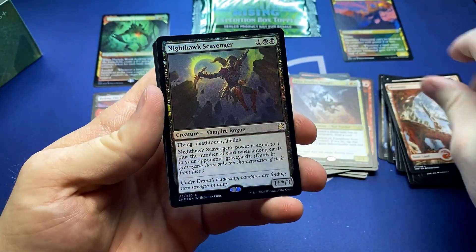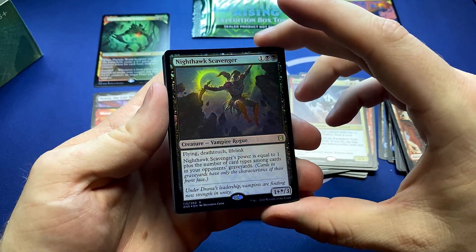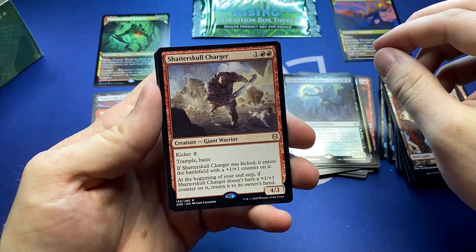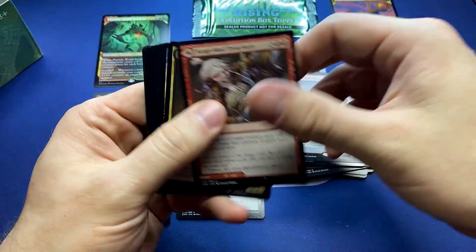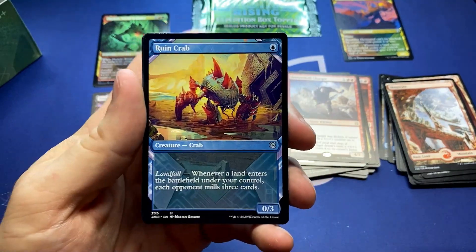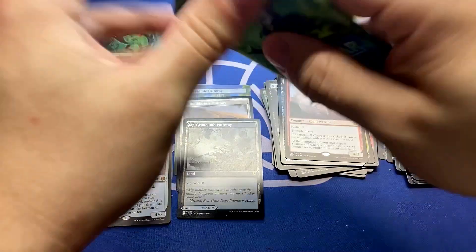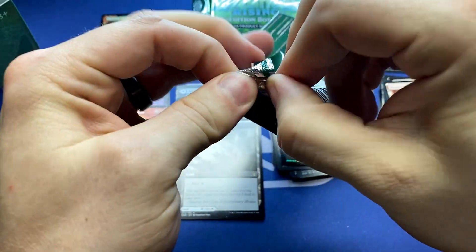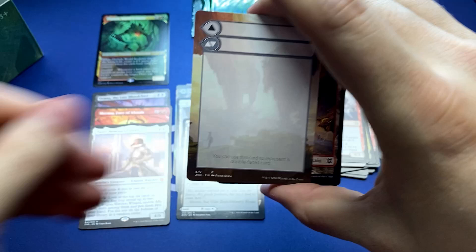Mountain, and then a third foil rare — Nighthawk Scavenger. Three foil rares in this box! And Shatterskull Charger, the giant warrior — another one that could definitely see play in red decks. Red deck wins. And the Rune Crab with one of those beautiful showcase pieces — those look great. I don't know how you all feel about these, but this whole expedition look — I love it, I think it looks great.